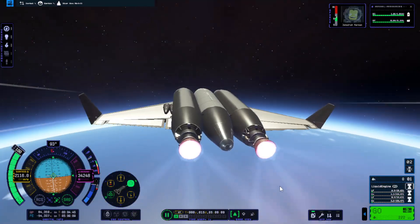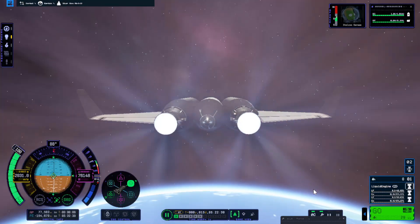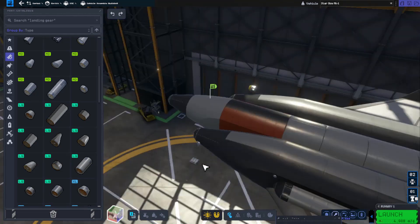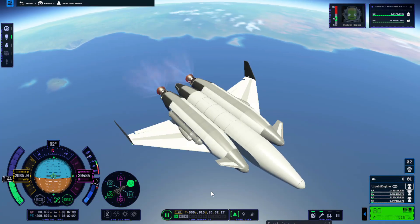Only to realize that at this point I was running out of fuel. So I went back, slapped on some more fuel tanks, tried again — barely, just barely made it. Added more fuel tanks, tried again, and finally this time it worked. I was able to get into orbit with 36 tons of payload.